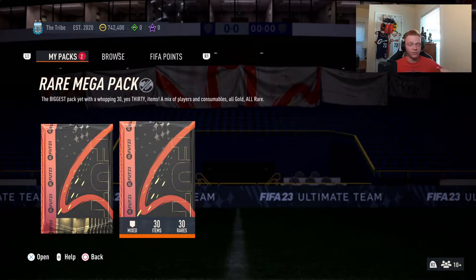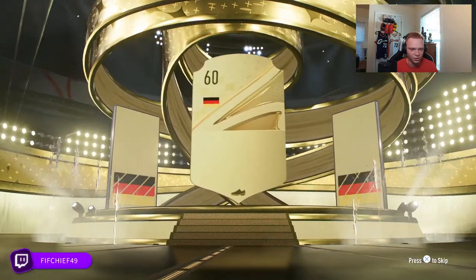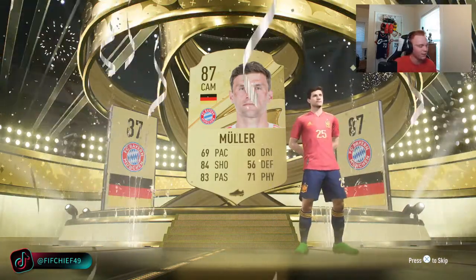Rare mega packs — the second best pack in the game behind ultimate packs. There's gotta be something good in one of these. Give us a walkout, please save me some coins. We get a board to start — it's going to be German CAM. It's Thomas Muller 87. That's what we needed, man!